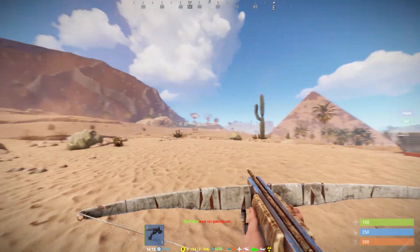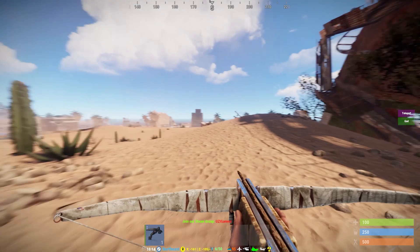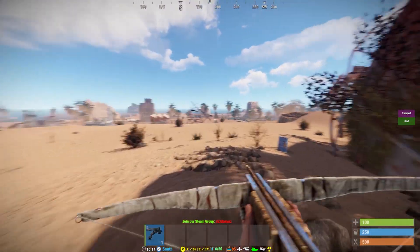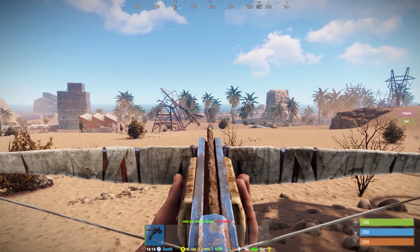It is harder to make because you need a level 1 workbench, but it costs 200 wood, 75 metal frags, and 2 rope. It is a very valuable weapon if you can make one early on.